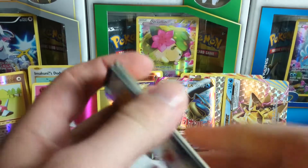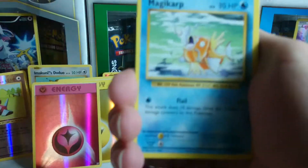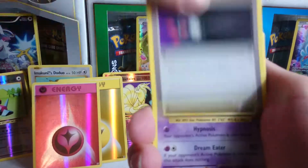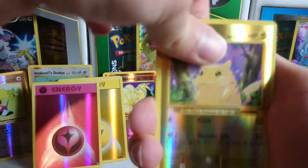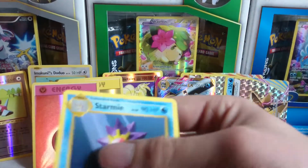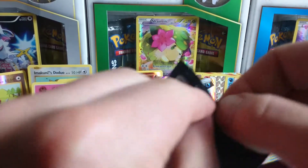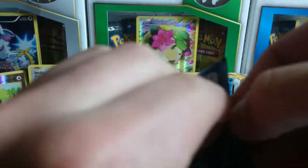Another Onix — what a surprise — another Magikarp, Fighting Energy, Staryu, Tangela, Jynx, Kakuna, Energy Retrieval, Haunter, Pikachu reverse holo, and another Starmie. Thank god, loving them Starmies.